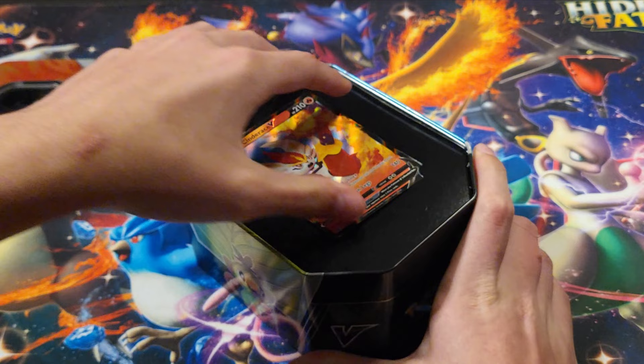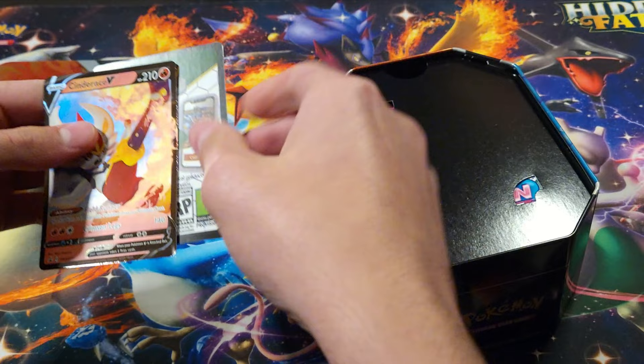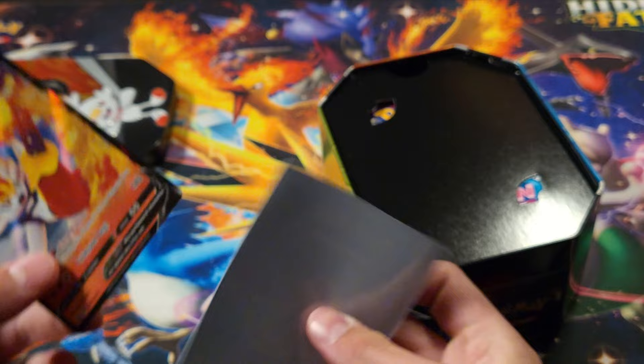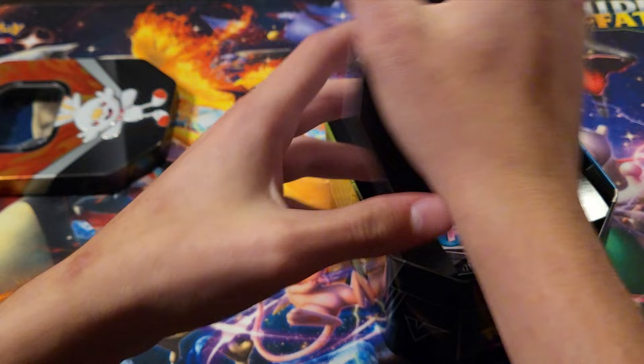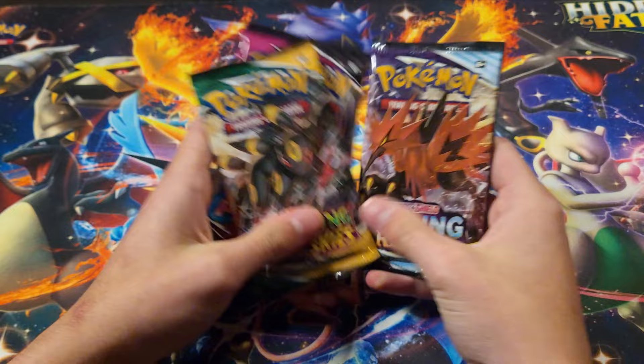Alright, got this open. Let's see. This is the cool thing — I do still miss the way it used to look, like the inside of tins from the XY era and stuff. We'll save this code to give away on a live stream. The awesome Cinderace V right here — Cinderace is so cool guys. Alright, sleeved up. We got four packs and that's it. We got a nice little selection: Fusion Strike, Evolving Skies, and Chilling Reign. We're going to start with Chilling Reign, then Fusion Strike. Let's do this guys — this will be fun.